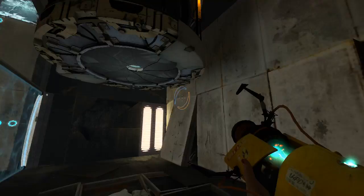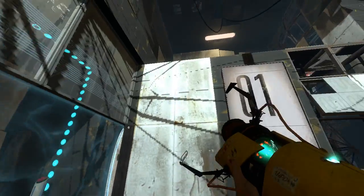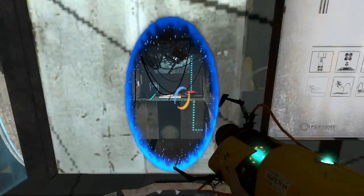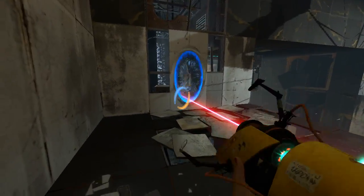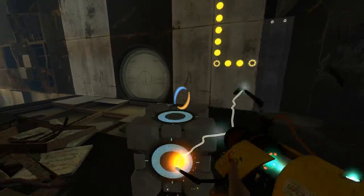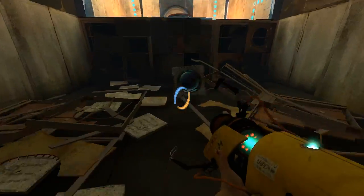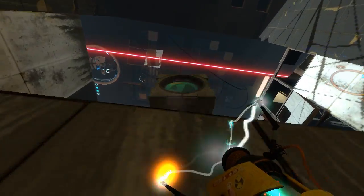I'm also going to show you the intended solution. So first of all, we can get this cube here — that's all fine and dandy — but what we really want to do is go up here. This, that, and that lets us get the cube out. We can get either of these cubes in any order we want; it doesn't really matter. In the end, we're going to need both of them.